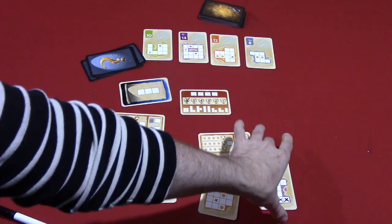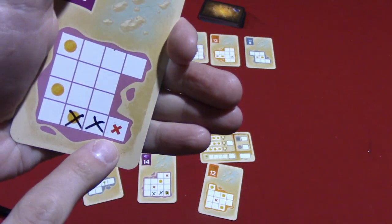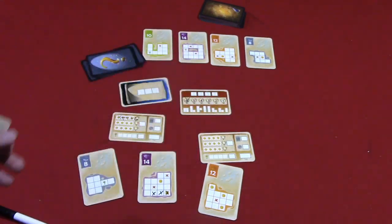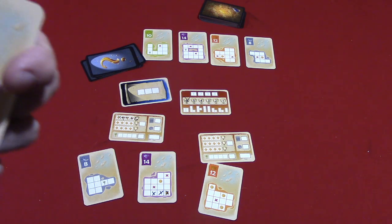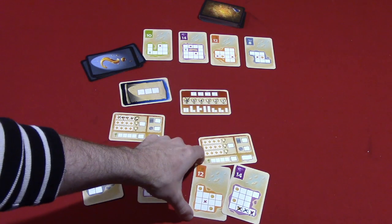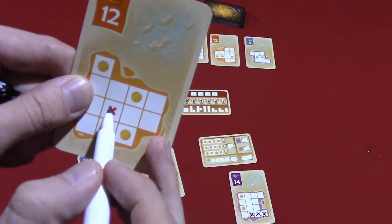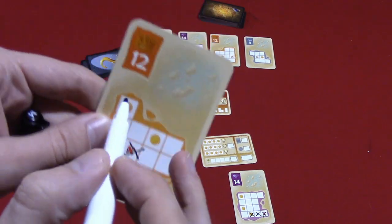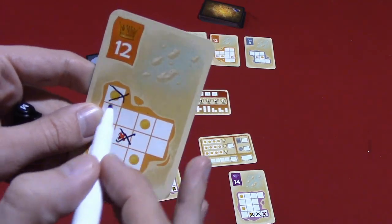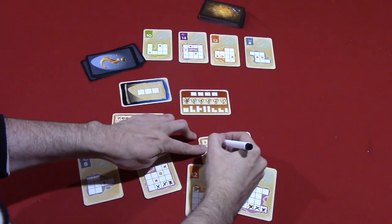The second special icon is the X. If you ever cross out a block that has an X under it, you can immediately cross out another block anywhere on either island you're working on. So a player could use their extra move to mark off another square, potentially marking off a coin — earning two coins from a single turn. You can see there's some very light ability to make combos.